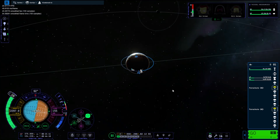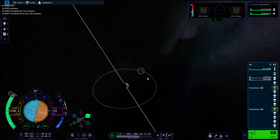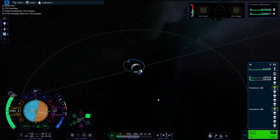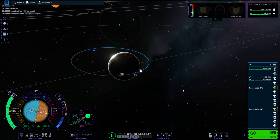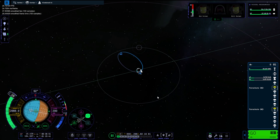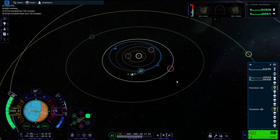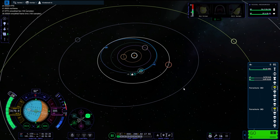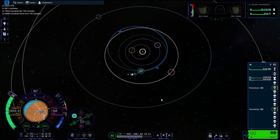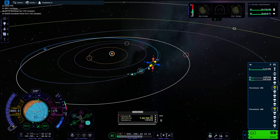Here we are starting the Duna transfer burn. We've got nearly 100 tons of fuel for that nuclear engine, so it's more than enough to get to Duna and back. We are doing the long, slow burn. When I time warped, the burn just stopped changing the orbit but it was using fuel still — I think that was a bit bugged. I just kept burning prograde hoping we would get an encounter, but it wasn't showing any paths to the target.